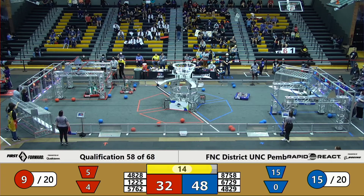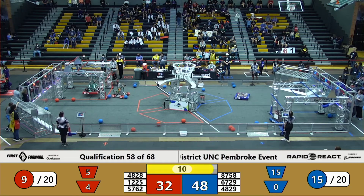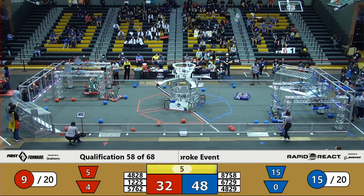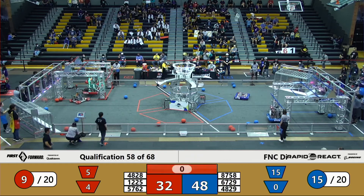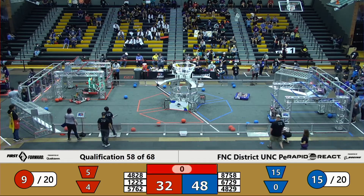Titanium Tigers is going for the traverse climb. 6729 is trying to sneak in as well and get their climber extended. 5762 of the Red Alliance tries to get off the ground — Red Alliance has two robots in the air. The Blue Alliance also picks up two robots in the air, and as the time runs out, the Blue Alliance wins with a 16-point lead.